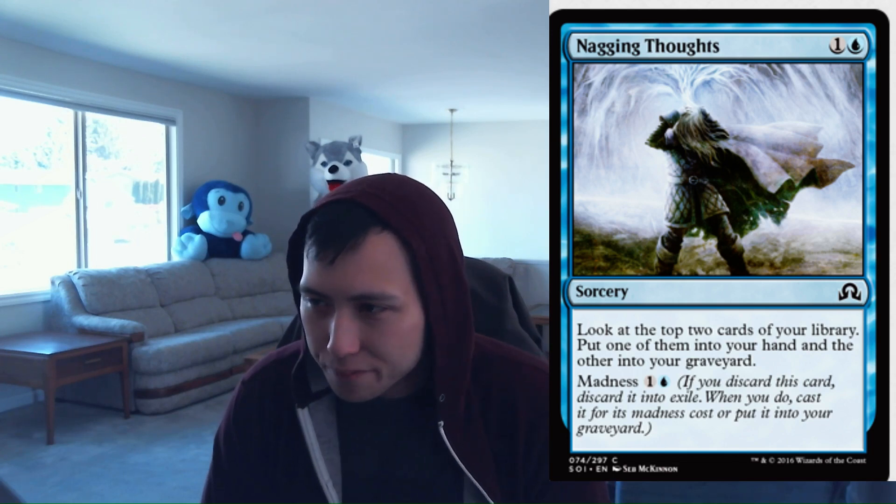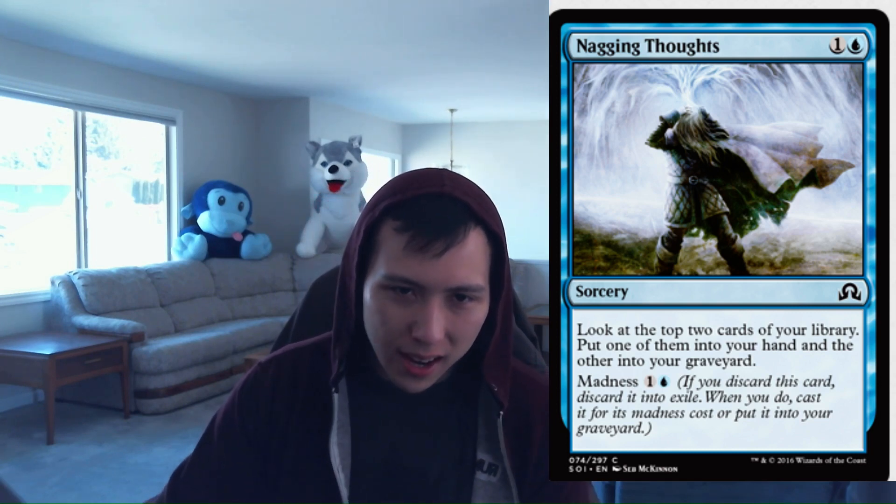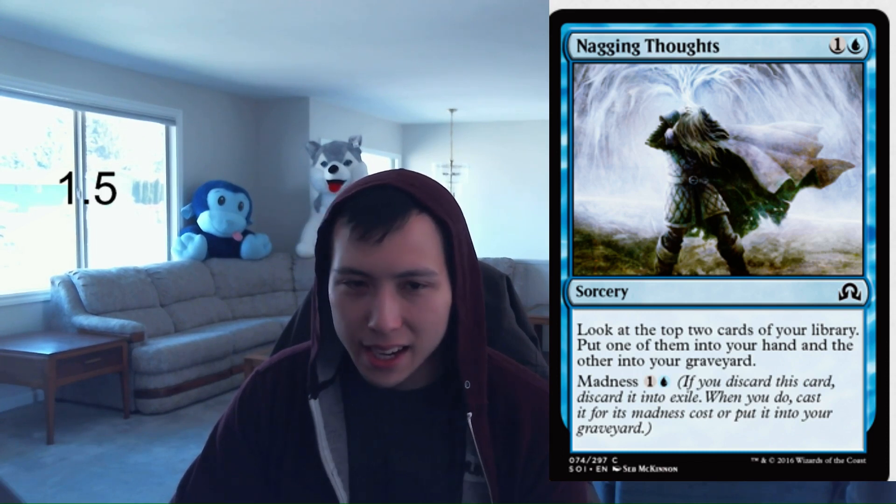Nagging Thoughts: 1 blue, 1 colorless — look at the top 2 cards of your library, put one into your hand and the other into your graveyard. Madness for 1 blue, 1 colorless. This is a role-player card — you're not going to play it in every blue deck, but it helps turn on Delirium and lets you sift through the top few cards of your library. It has Madness so you can discard it to other blue effects and still get the ability, enabling Delirium. Not great, not terrible. Nagging Thoughts: 1.5 at best.